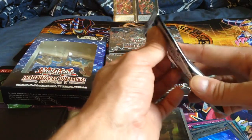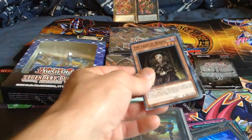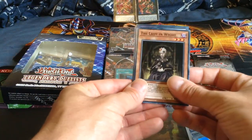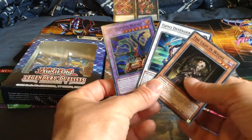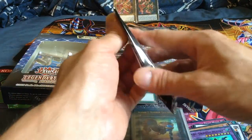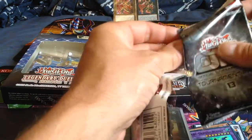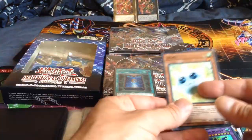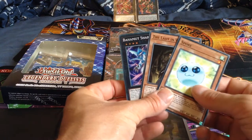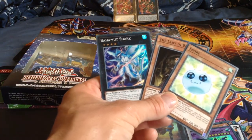I've got a Generaid token out of that one. These packs were definitely a token of appreciation! Lady in White and ABC Dragon Buster. And last one of this - I thought I had another ulti but no such luck, I got Bahama Shark.